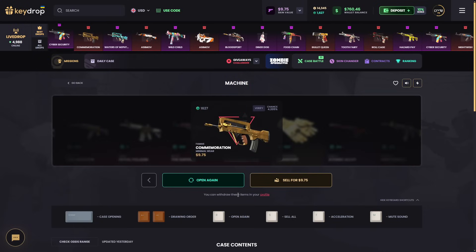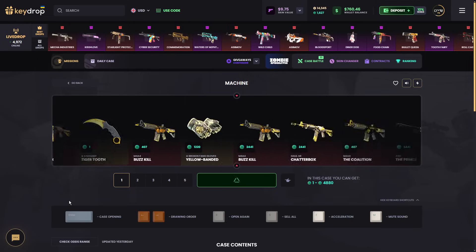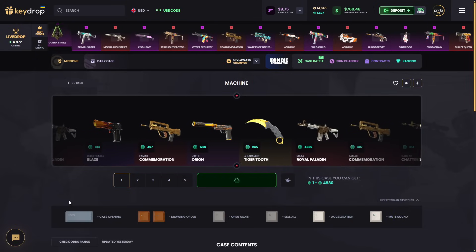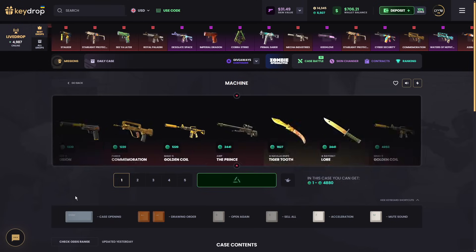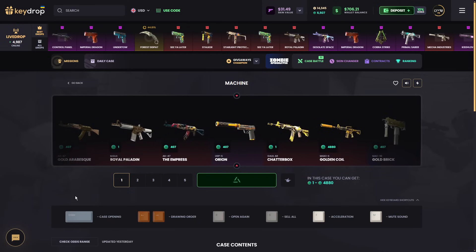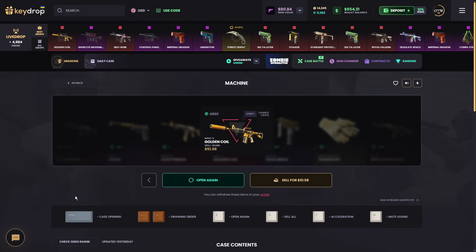Actually good looking from us — oh my god, but it's not worth anything. Just do one more. $50 case bro. Royal Paladin — I don't know about that one, it's decent but still a loss. Give me a good one now. Golden Coil — could be cool. It's about break even. Let's change it up to the rain case.